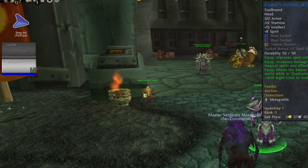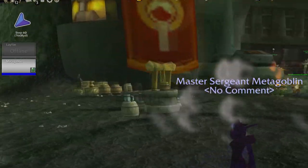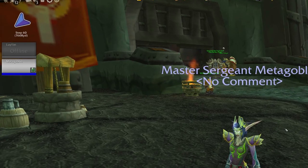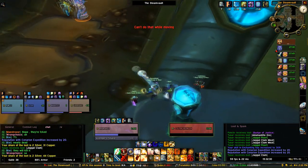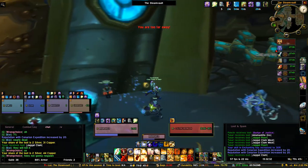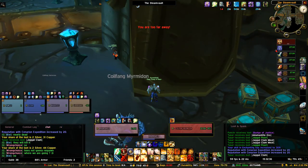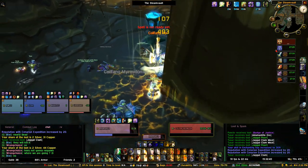You also want to get your Tempest Keep Attunement sorted out, and you definitely want to get your reputation to Revered with the Cenarion Expedition, because that unlocks a particular quest that unlocks the attunement for Serpentshrine Cavern. Getting Revered with those reputations and completing your Tempest Keep Attunement should probably be your main priority while you're also getting gear.